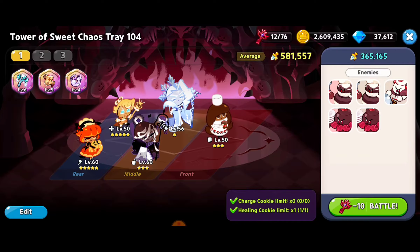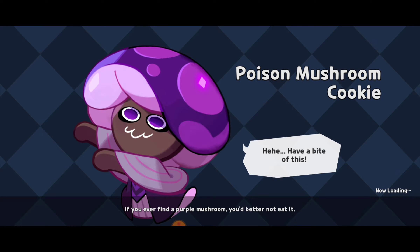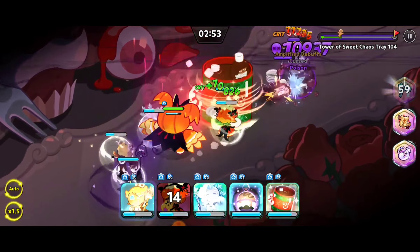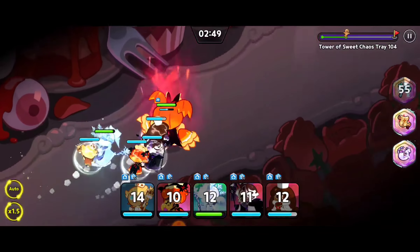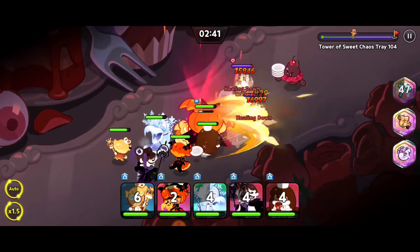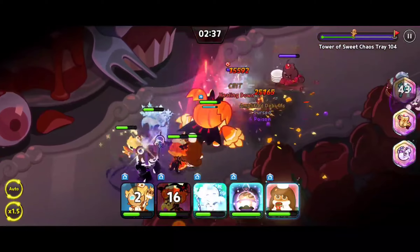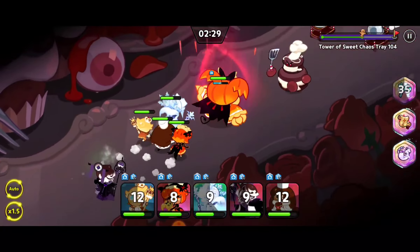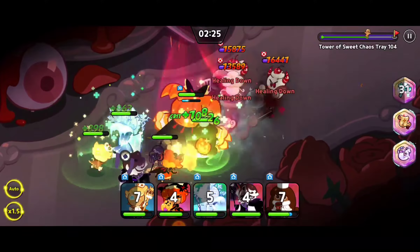We've got Pumpkin Pie, Affogato, Frost Queen, along with Cocoa as defense, and a Custard Cookie in the back as our healer. I think we should be able to get the victory, but you never know. One of my tips if you ever get stuck in the Tower of Sweet Chaos: go back and play previous levels you've already won. That way your searing keys keep regenerating, and you'll earn experience star jellies as rewards to level up your cookies and come back stronger for whatever level you're stuck on.